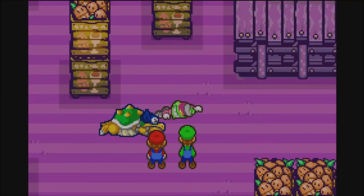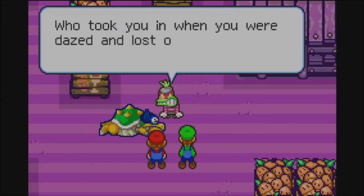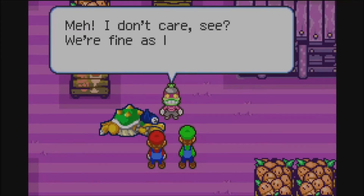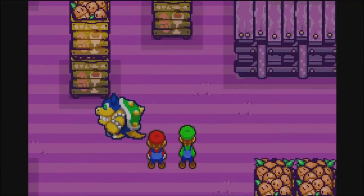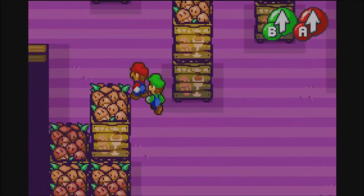Rookie, you bloated idiot! Who took you in when you were dazed and lost on the mountain? Me, you worthless vermin! I'm so ashamed! I don't care — we're fine as long as we get the Chuckolola Reserve! Let's not mess with these two knuckleheads. We'll scram and hurry on ahead.